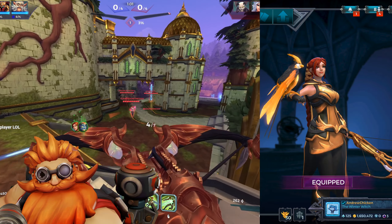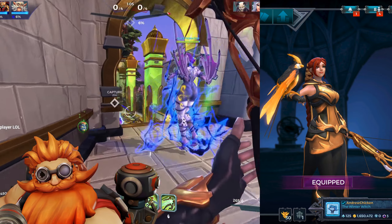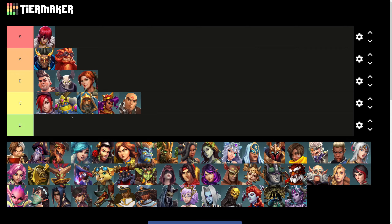Cassie is another super solid, inoffensive gold skin. The color placement is right, the materials are solid, and she has unique but minimal effects. All in all, a very easy B tier skin.